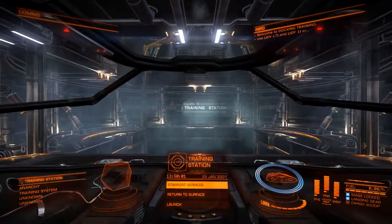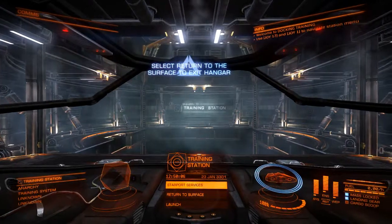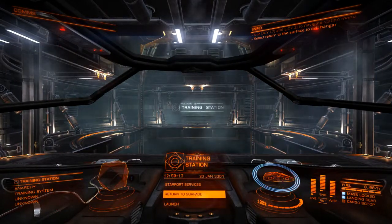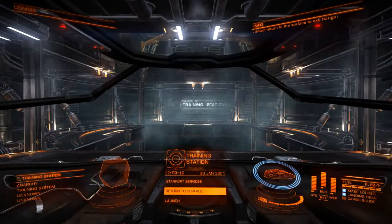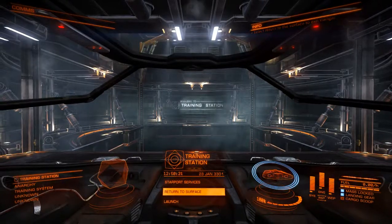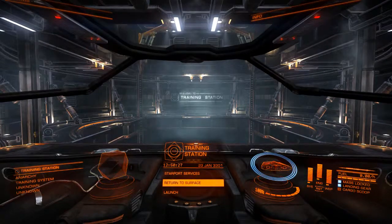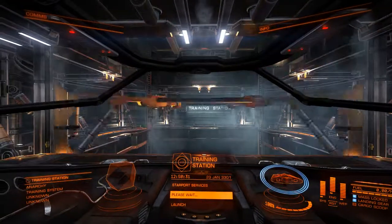It's taken me a few tries to figure out these controls. Select 'return to the surface' to continue the training. To do that, in DCS it would be the countermeasures — up or down — to select that, and then the primary trigger button.